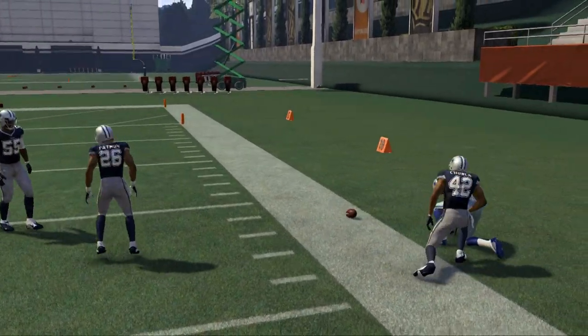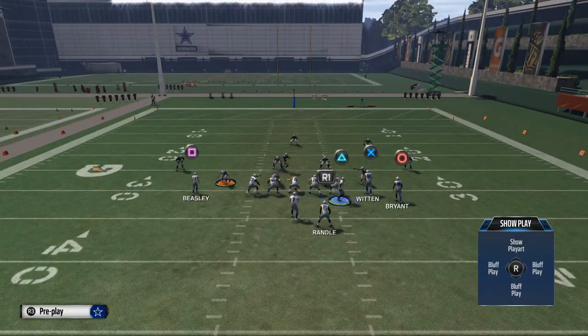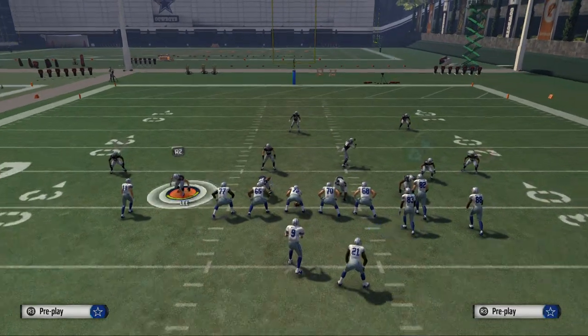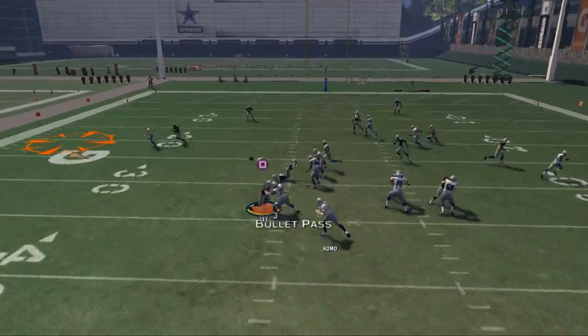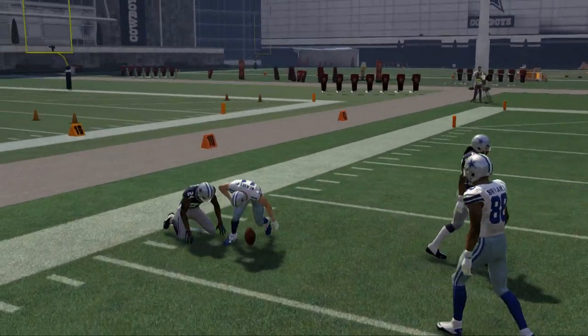Randall's going to be able to beat his man to the outside and get some pretty good gains. There are really no hot routes needed on this play, which is nice. The next route we look to is Cole Beasley — this out route does a good job at beating man coverage to the outside.